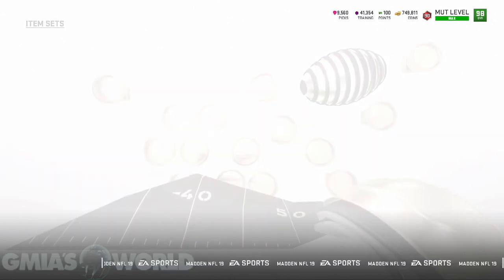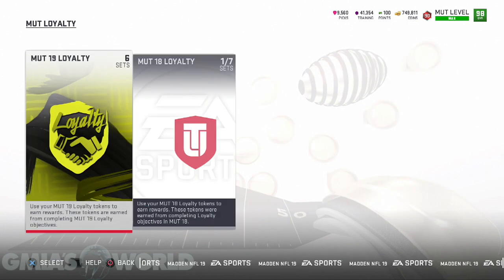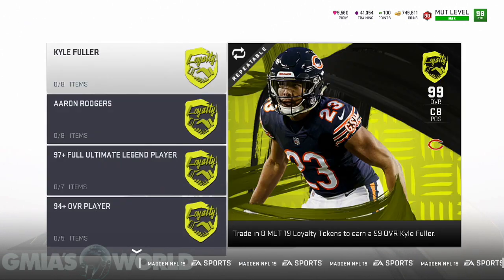Today we're going to be talking about a free Aaron Rodgers and also Kyle Fuller. You're going to have to go through a lot of stuff to do this, but you're going to be able to earn a total of 16 MUT loyalty tokens. I don't know if they've disclosed the information about it still being available going into Madden 20, because that's what they did last year — you were able to use them to get players, but then you still got the same amount that you used in the previous Madden. It might be the same thing.